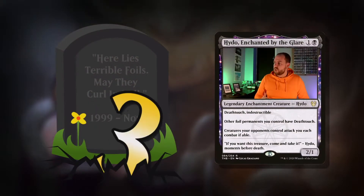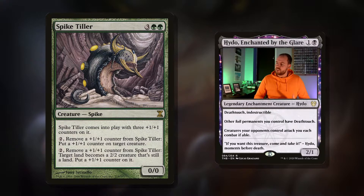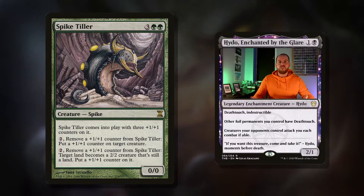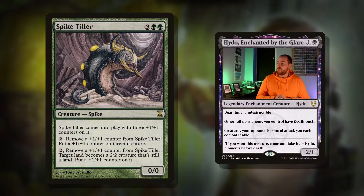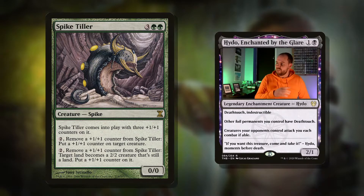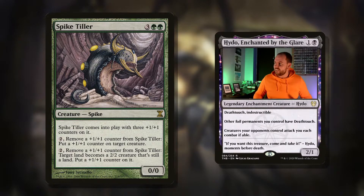Which brings me on to number three. At number three, we've got ways of removing counters, because our commander can put counters on things and I want to take advantage of that. Spike Tiller is a wonderful example — five mana for a 0/0 that comes in with three +1/+1 counters. Pay two and remove a +1/+1 counter to put a +1/+1 counter on target creature. But the really cool thing: pay two, remove a +1/+1 counter from it, and target land becomes a 2/2 creature that's still a land — put a +1/+1 counter on it, making them 3/3s.